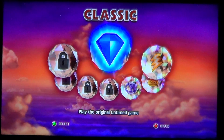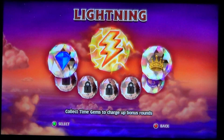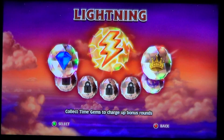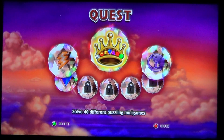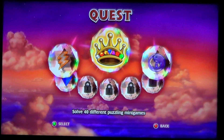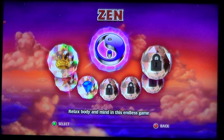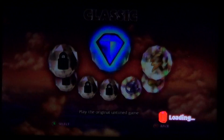This is the classic mode — play the untimed game. Lightning is the mode where you have to collect time gems to charge up bonus rounds. First of all, you have to do 40 different mini-games in Zen mode, which is the endless game.